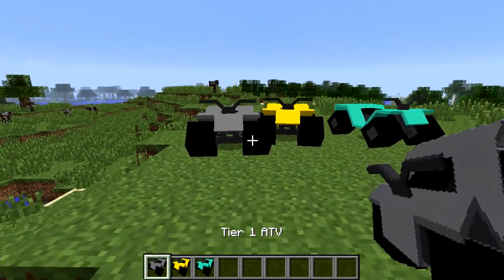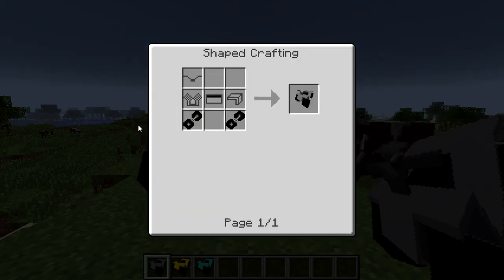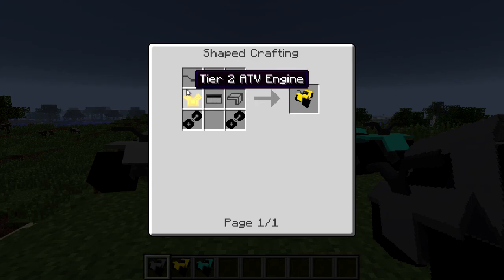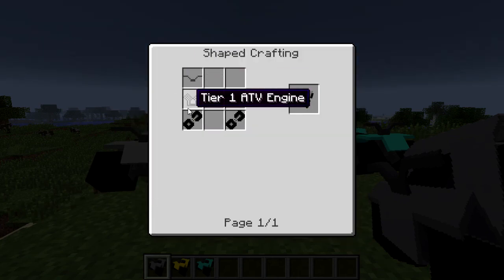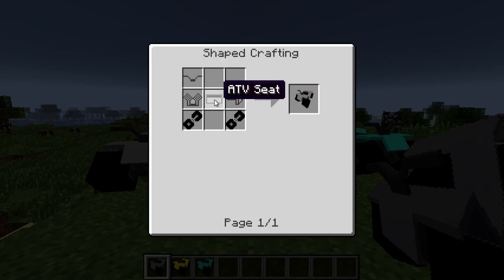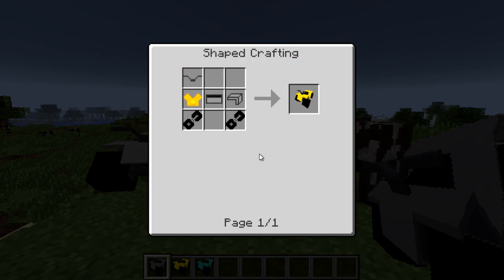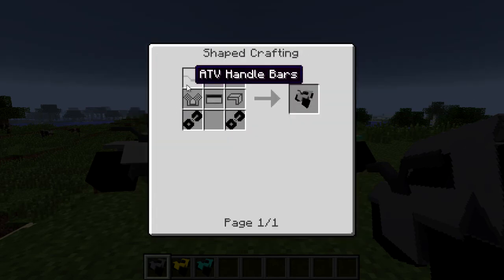Let's talk about the crafting recipes and then hop onto them. They all basically have the same recipe other than their engine — tier 2 will have the tier 2 engine, tier 3 will have the tier 3 engine. For tier 1 you're going to want: an ATV handlebar, a tier 1 ATV engine, ATV seat, ATV body, and two ATV wheels. Tier 2 is the same except with the tier 2 engine, and tier 3 the same with its engine.